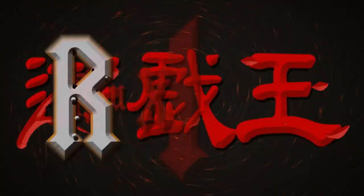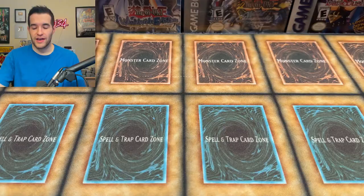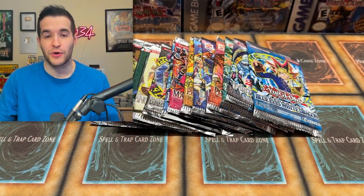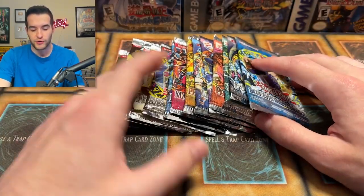Today we're opening the first Yu-Gi-Oh sets ever made. We're back with another old school opening. In this one we have not only the first couple of sets but the first 15 sets ever made, minus Rise of Destiny because we just don't have that one — but we've opened a lot of it, so it's not a big deal. We got Magician's Force, Invasion of Chaos, Blue-Eyes White Dragon, Pharaoh's Servant, all the good stuff.